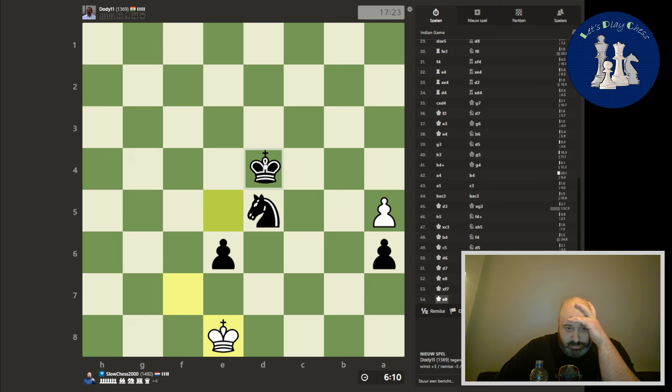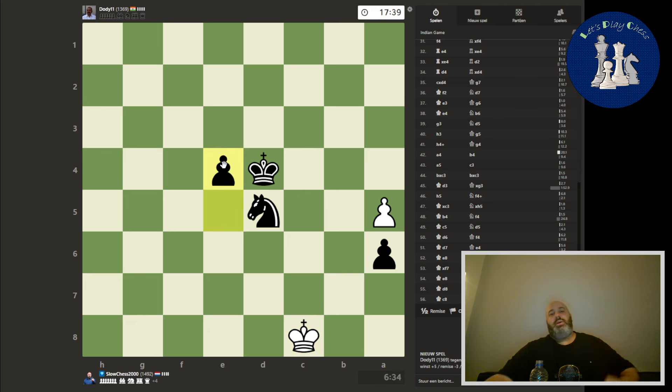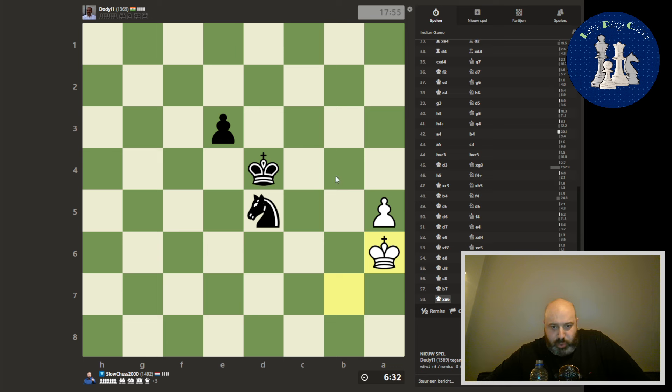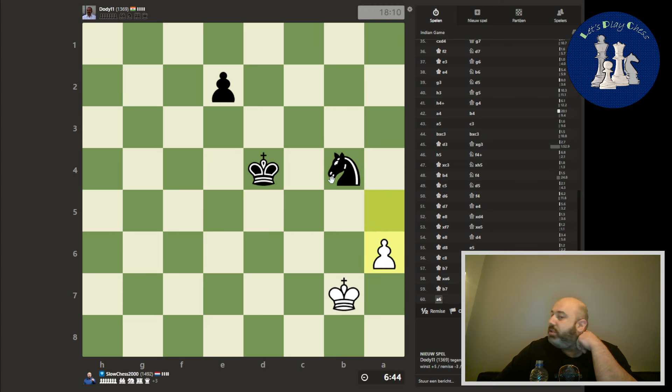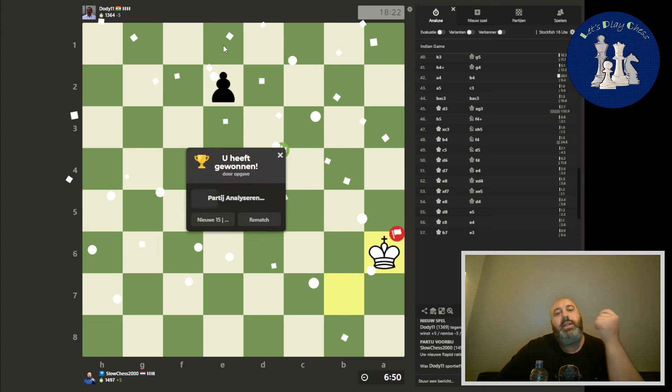Now it's easy — push the pawn and make a queen. Well, that was a little dicey. Let's make a queen. That pawn can easily be stopped — yes, that pawn is nothing. We can just play here. As soon as he pushes, we sacrifice the knight. There we go. And he resigns.